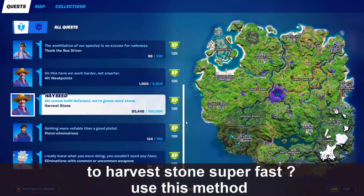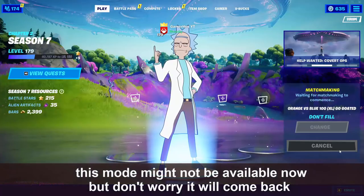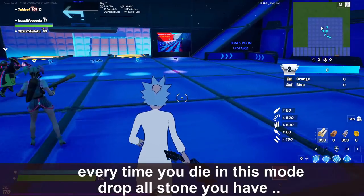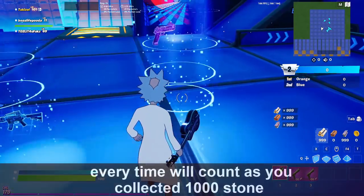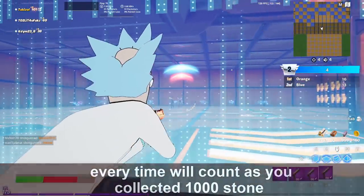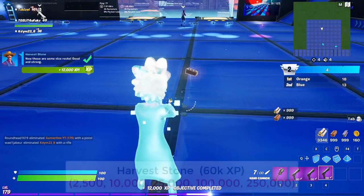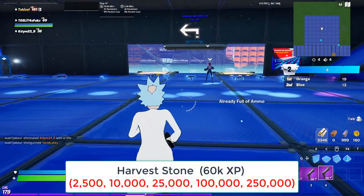There's also a method to harvest stone super fast: play the orange versus blue mode. All you have to do is hold stone before you start — every time you die it counts as collecting 1000 stone. So dying once gives you 1000 stone. This is a hard final stage but I got it done in about 10 minutes.